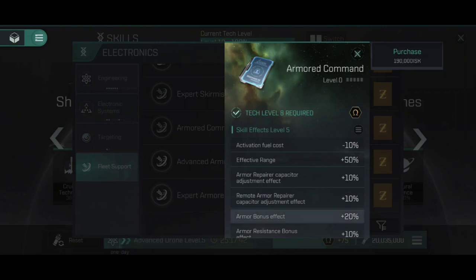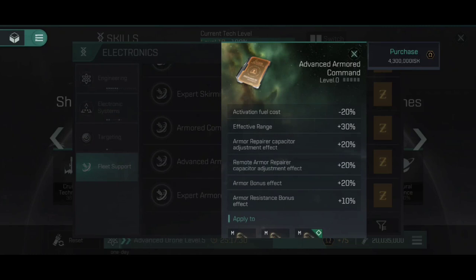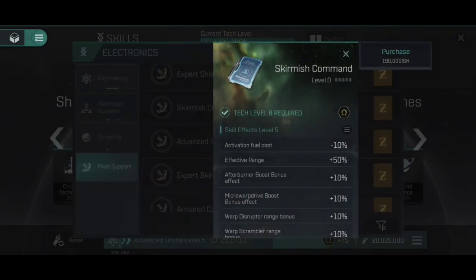Looking at the Armored Command skill, it's very similar to the shield version. Obviously we get the reduction to fuel cost activation, the increase to effective range, and the 10% and 20% increases to the effects of the armor repairer capacitor adjustment, remote armor repairer capacitor adjustment, armor bonus, and armor resistance effect. Again, it's a bigger boost at advanced, not quite the same boost once you hit expert — the only thing that drops between these is the effective range: 50% on basic, 30% on advanced, and 20% on expert. Still a very nice stacking effect here, definitely worth training into if you're going to be using these.